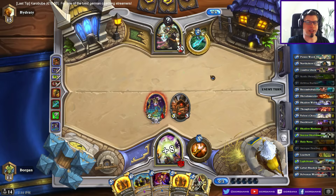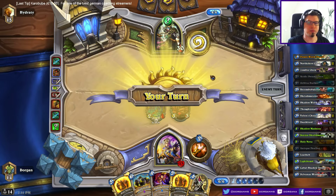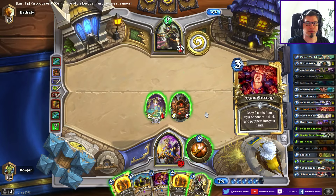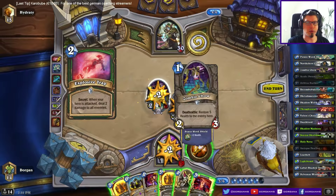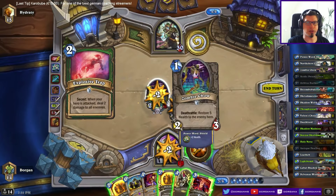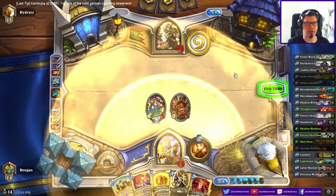The Ooze would have died anyways, so no real need to Holy Nova. Set this up before he comes up with a bow or something. Attacking with a lower attack minion in case of random Misdirection. Actually, Holy Nova seems pretty decent here given that I have a second one — protects my stuff from Unleash.